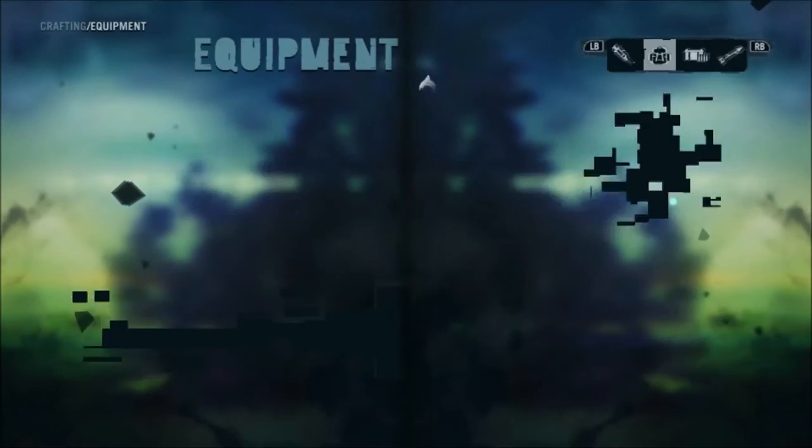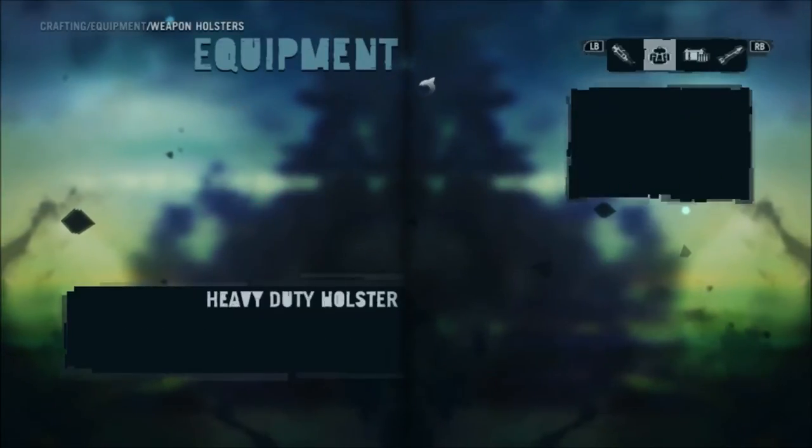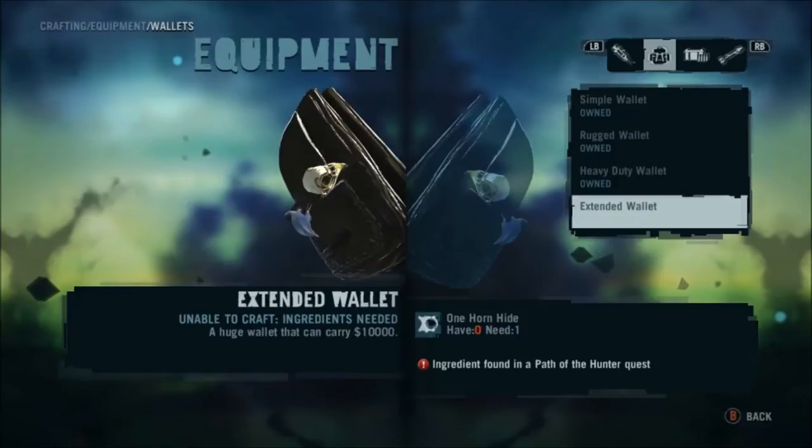And we can craft... a weapons holster — yeah, that's probably quite important, so you can carry your fourth weapon. And also a wallet — the heavy duty wallet. There we go.